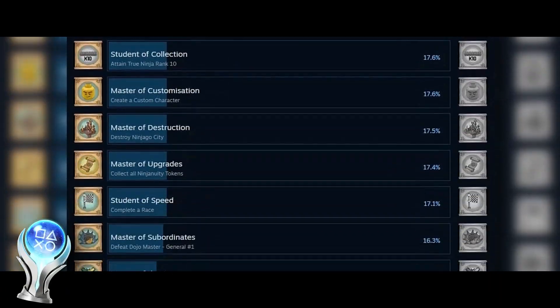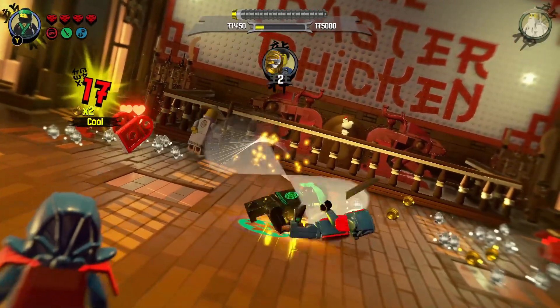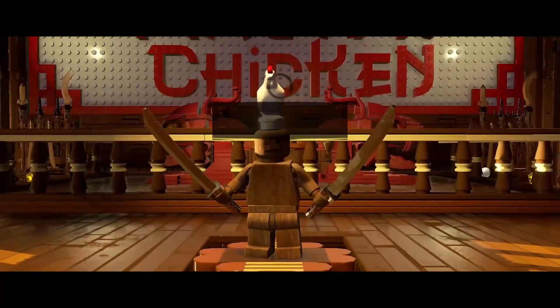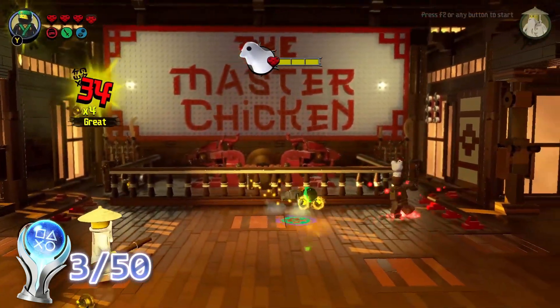The game consists of 50 trophies, and the first stage of completing the Platinum is to sit back, relax, and enjoy the story missions. Starting off with the tutorial where you get to learn the basics of the dojo moves, and eventually take out the Sensei Chicken himself. During this level, we actually got the first 3 out of 50 achievements for just completing the tutorial.